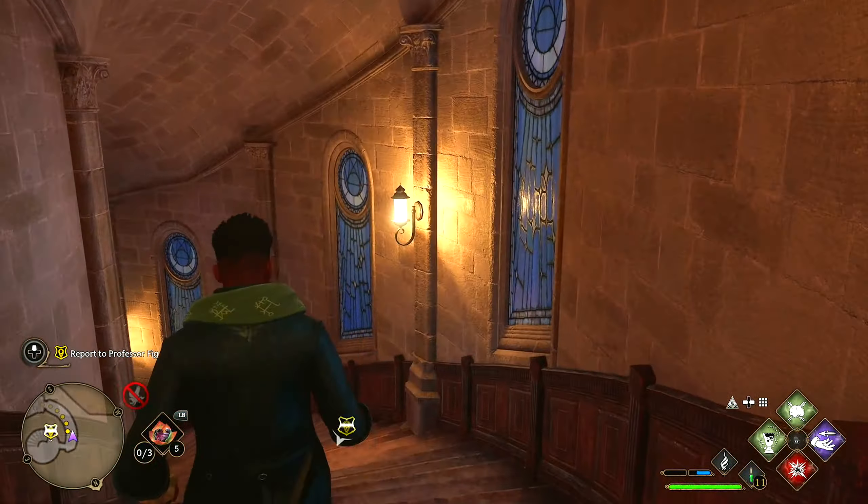Hello, Professor Rackham. We've placed the book on the pedestal as you asked, and this is my mentor, Professor Fig. How do you do, Professor Fig? And you, my young friend — see now why you needed to return with the book? I do. I also see why you refer to this room as the Map Chamber. That you have come this far tells me that you possess extraordinary magical ability, the potential and power of which we'll unlock should you prove yourself worthy.